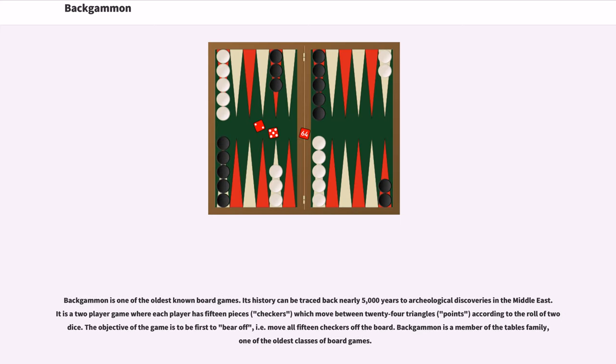Backgammon is one of the oldest known board games. Its history can be traced back nearly 5,000 years to archaeological discoveries in the Middle East. It is a two-player game where each player has 15 pieces, or checkers, which move between 24 triangles, or points, according to the roll of the dice. The objective of the game is to be first to bear off, i.e. move all 15 checkers off the board. Backgammon is a member of the tables family, one of the oldest classes of board games.